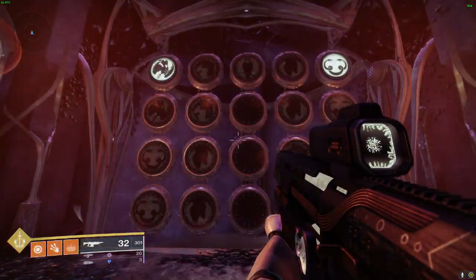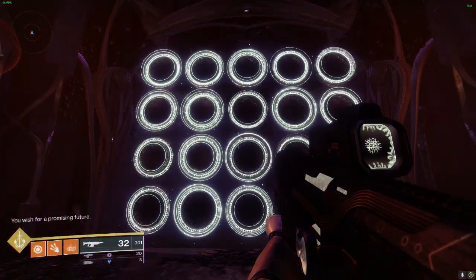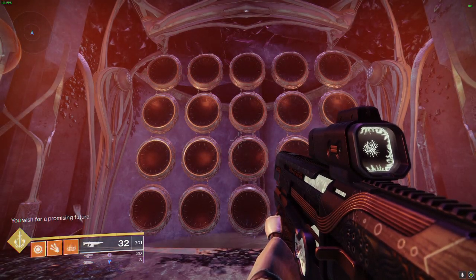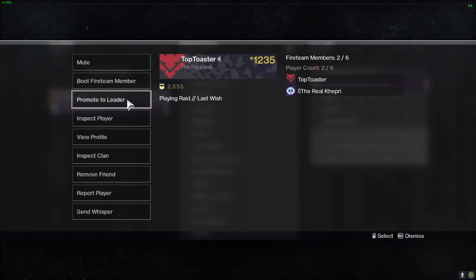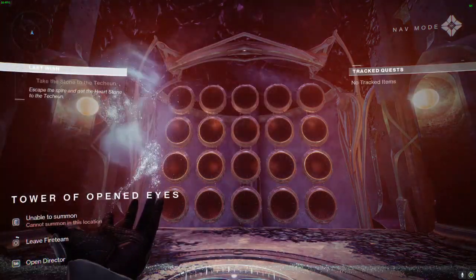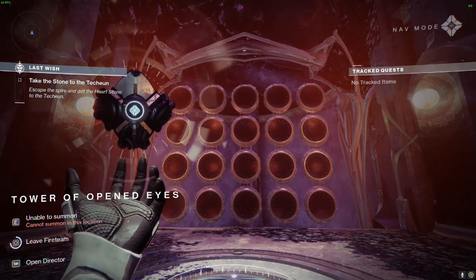Pause the video there if you need to see the actual wish. The wish is put in. Hopefully your friend has not left the game, but if you're only with one other person, you just promote them to leader, you go to orbit, and then you rejoin them.